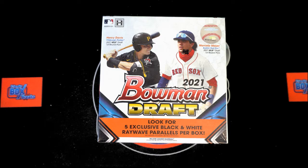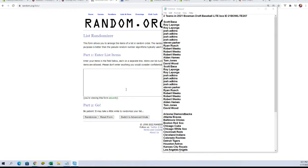Here we go, Bowman Draft Light Box 207. We're going to take our owners' names and team names, randomize them seven times, pair them up on a spreadsheet, see who you got, and give you a chance to trade.